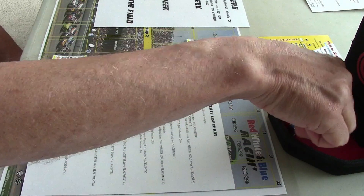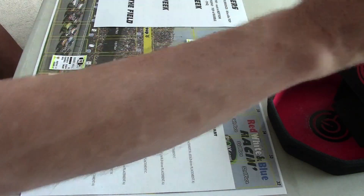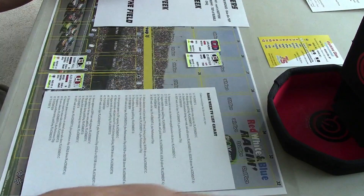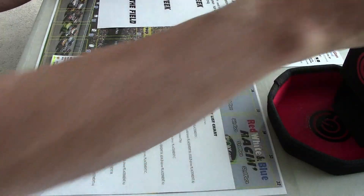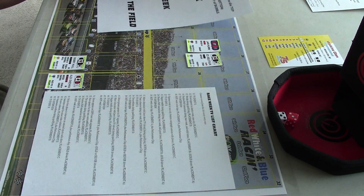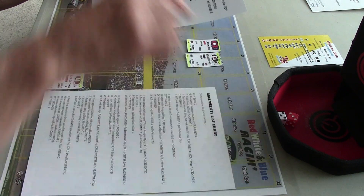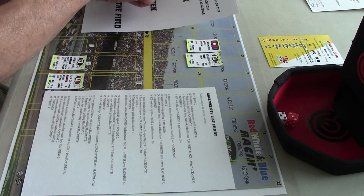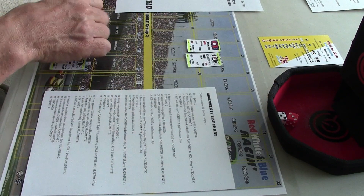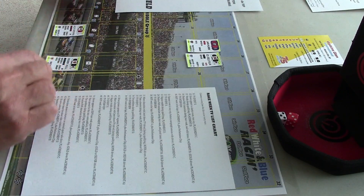Let's see where Ovechkin is going to place. He is a silver trophy driver. The roll is three — also placement C, the same as Bobby Hull. So Ovechkin will be starting twelfth.